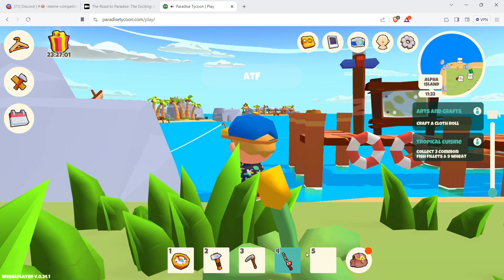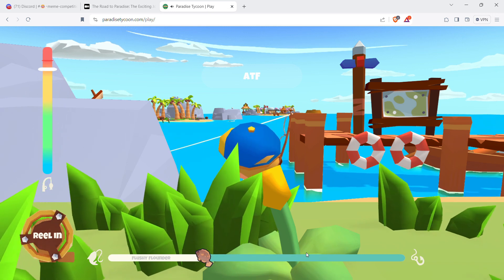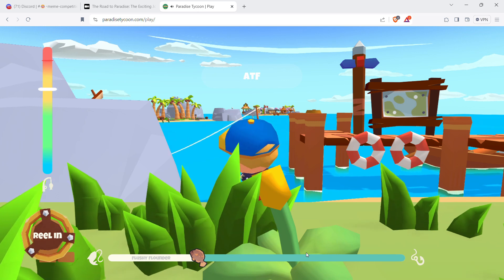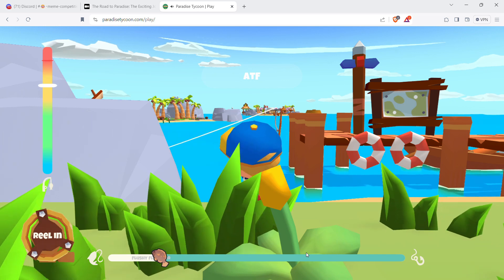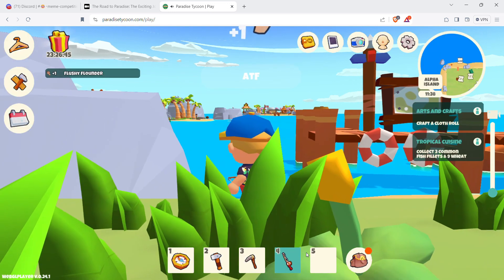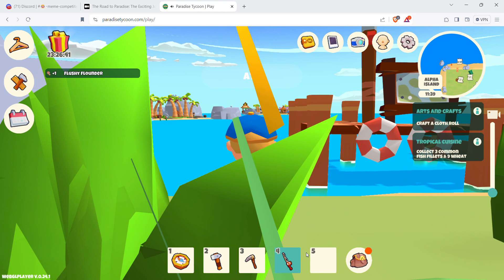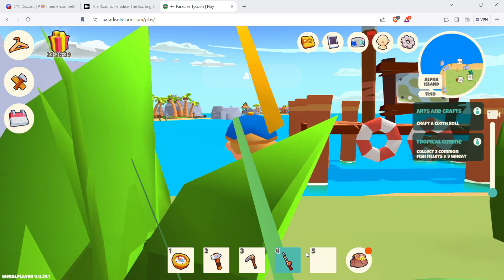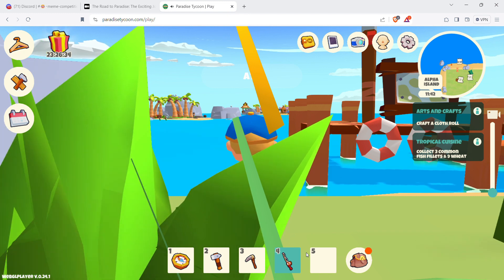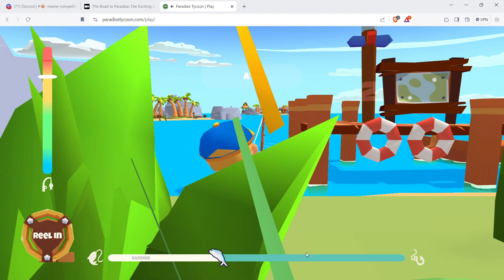Fishing is taking forever now. I can't remember if that flounder was common or not. The name's right there — Flushy Flounder. I'm just pressing quickly in the yellow zone. Got it. I think I need one more common fish. We know sardines are common. Let me check — do I have three common fish? Yes, I have three. Let's go back.